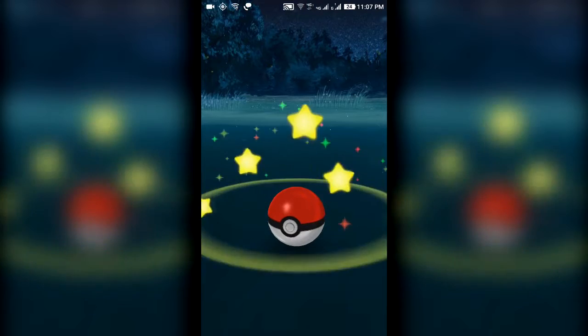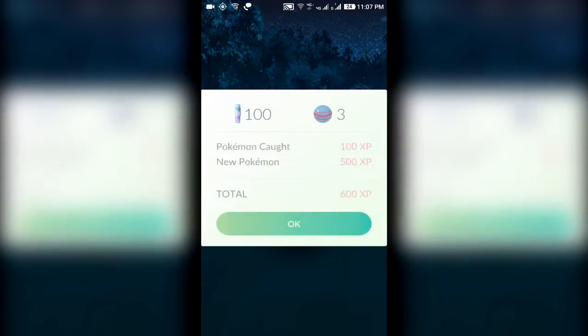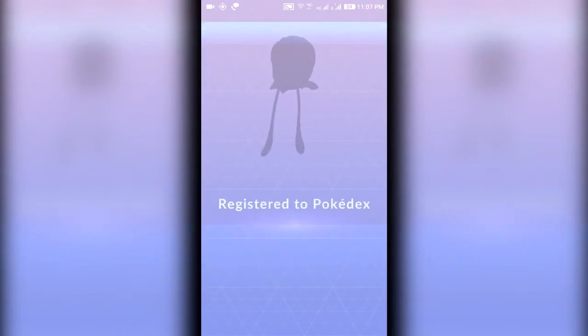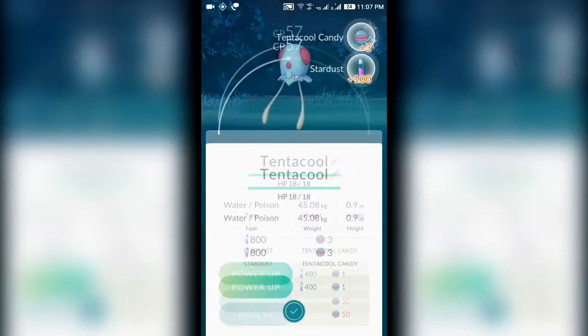After throwing the Pokéball, it will shake for a bit — around three times. If it shakes more than three times the Pokémon might actually come out, which does happen — it happened to me once. But if all goes well, you've caught the Pokémon and you can go to your Pokédex to find it.